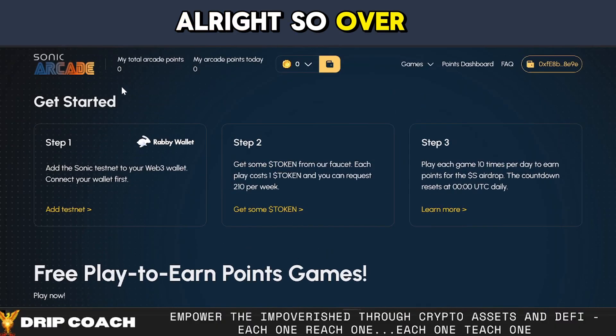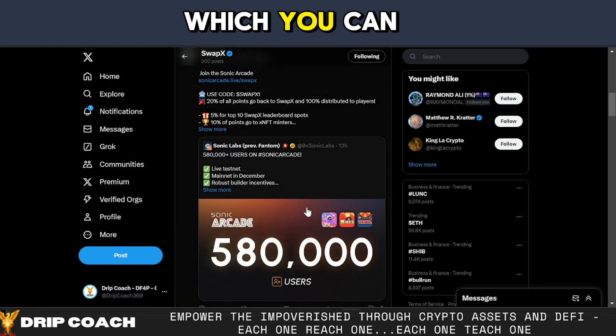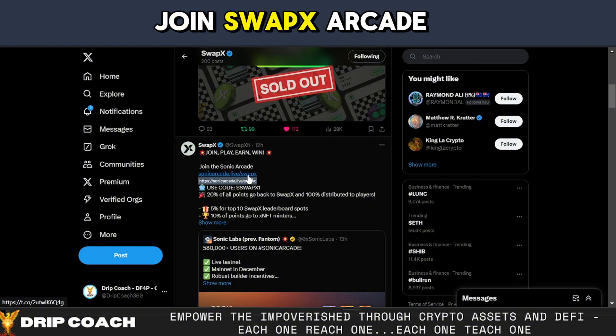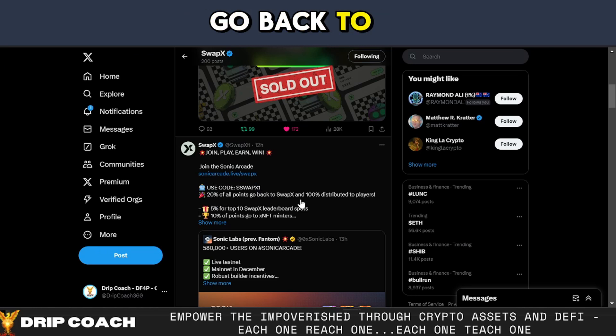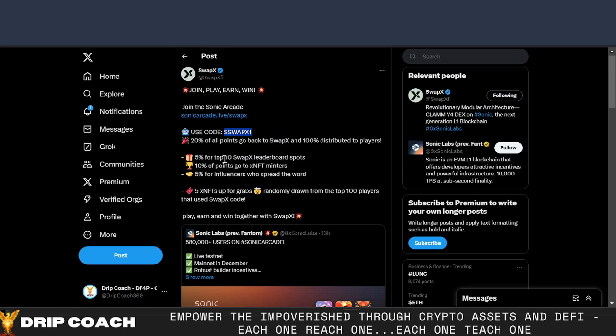Over here on arcade.soniclabs.com, which you can see on the SwapX post — join, play, earn, join the Sonic Arcade. Use code SwapX1; 20% of all points go back to SwapX players. So we'll be joining the SwapX team and I'm going to be showing you how to do that.